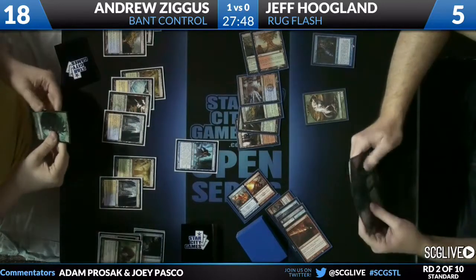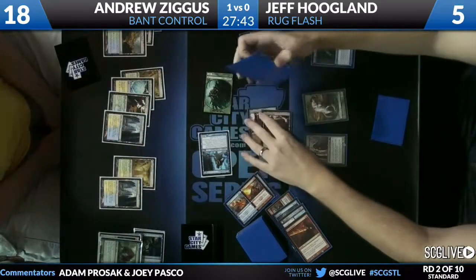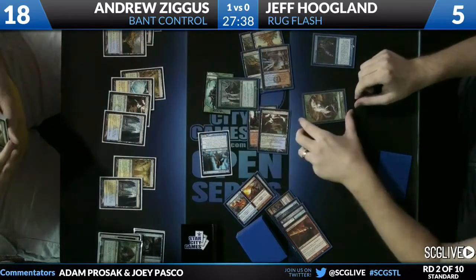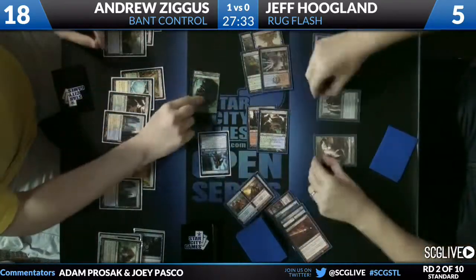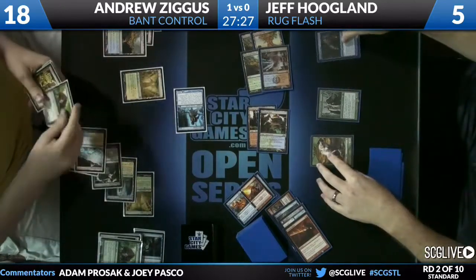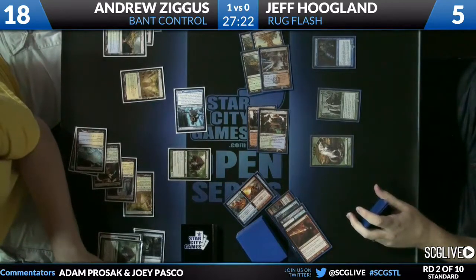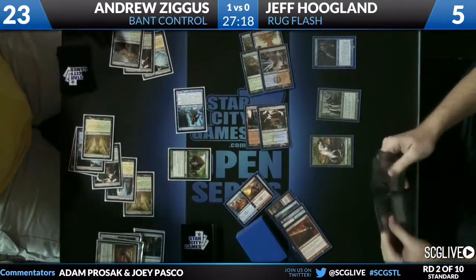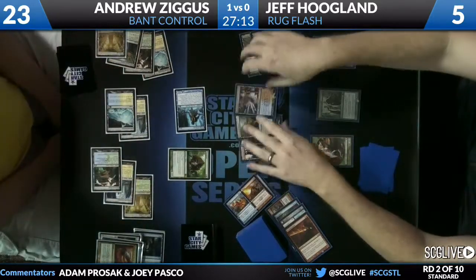Andrew has a backup Thragtusk in hand. Andrew's going to go ahead and attack. Here comes Yeva, Nature's Herald. Augur gets blocked by the Wolf, Yeva gets in front of the Beast — Beast goes away. Andrew casts his follow-up Thragtusk. Five life, not as important as the five power it represents, while Jeff is tapped out. Either Thragtusk or an Advent of the Worm is lethal.